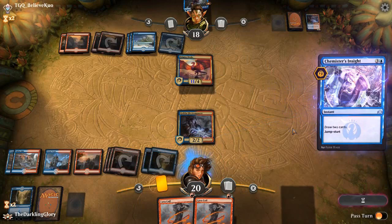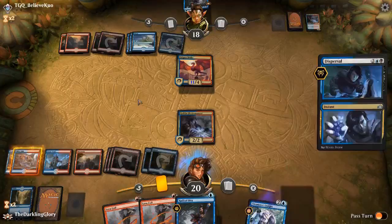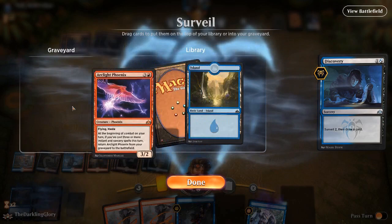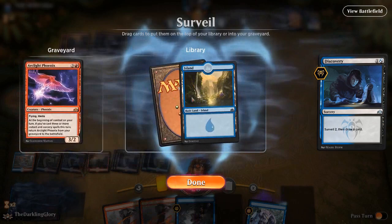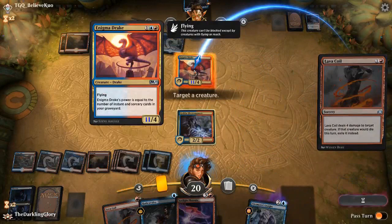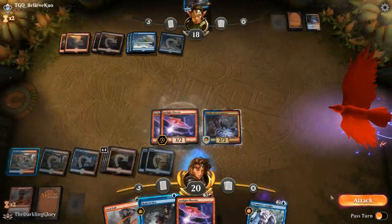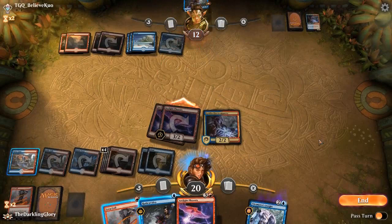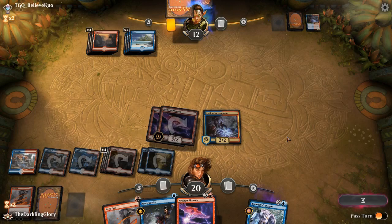Lead on Electromancer because it'll save us a lot of mana. We will Discovery next — Phoenixes, right there. We'll Discovery one more time, hoping to mill some Phoenixes. Same set on top — that's great. Unfortunately, we do not have double blue, so we can't reanimate this Phoenix this turn. But I think we're going to be okay now. It took a while — all four of our Phoenixes were in the bottom 22 cards. Opponent is out of cards. They've got a Radical Idea, so they can't top-deck a land and be out of luck. But it's going to be pretty difficult to come back from this board with one card.